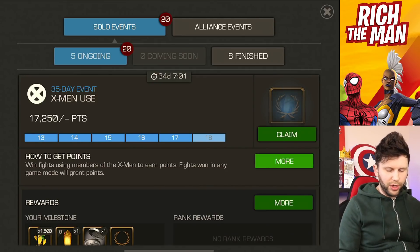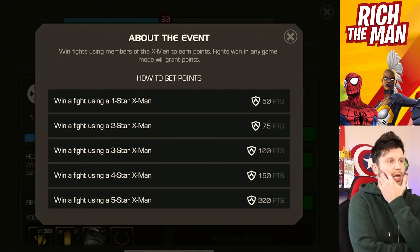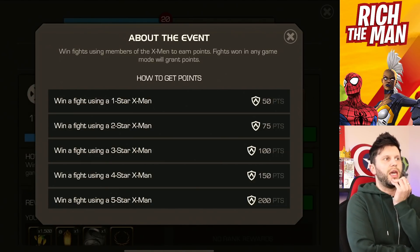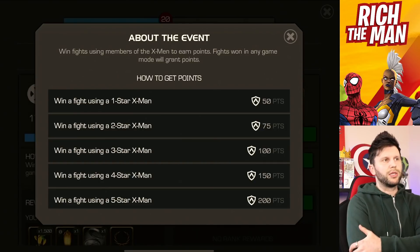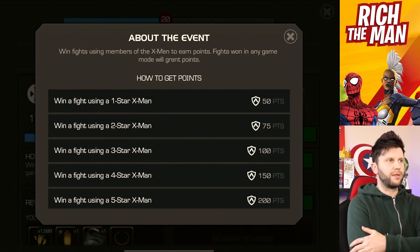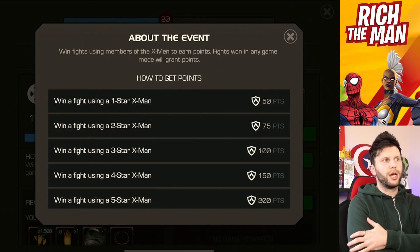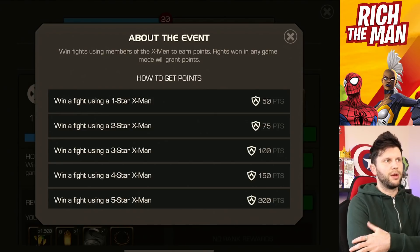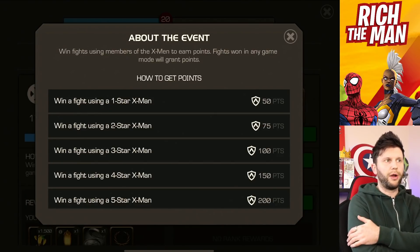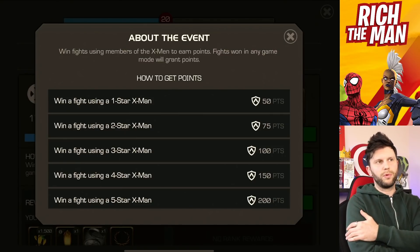So to give you an idea on points breakdown — and I've put a write-up in the description — if you use a six-star, you need to do 15,000 points. That's 60 fights with a six-star: 60 times 250 equals 15,000. With a five-star it's 75 fights, which is 200 per time, which is 15,000 points. Same thing with a four-star — it's 100 fights. So: 100 fights with a four-star, 75 fights with a five-star, 60 fights with a six-star.